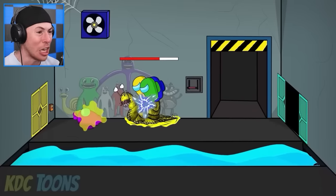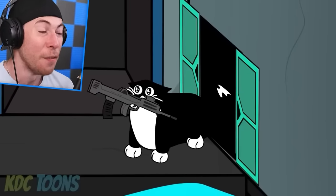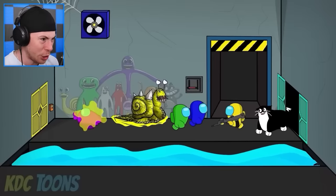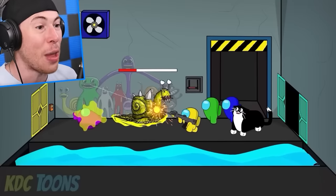The snail's taking good damage. Someone's going to save Purple — he's infected. The cat just found the blaster! That's very good. Yellow, grab this blaster. We've got to shoot this thing and take it out. We've got to lower its health and protect Purple.